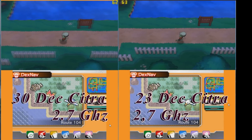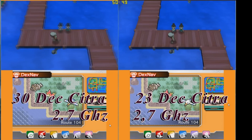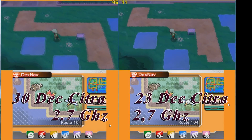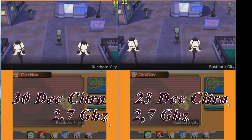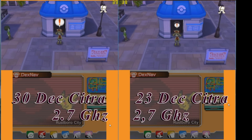On Alpha Sapphire it's kind of the same story as Pokemon Moon. When downclocking from 3.3 to 2.7 GHz, Citra loses around 7 or 8 FPS. But again this is one of the harder places for Citra to emulate, so overall it's still pretty playable.